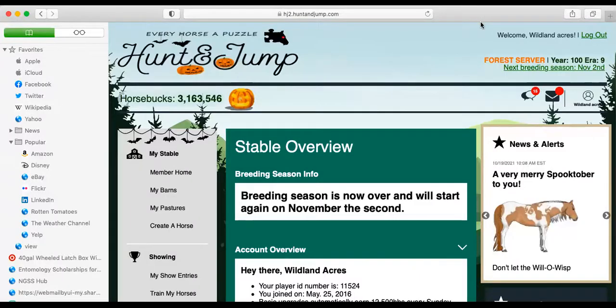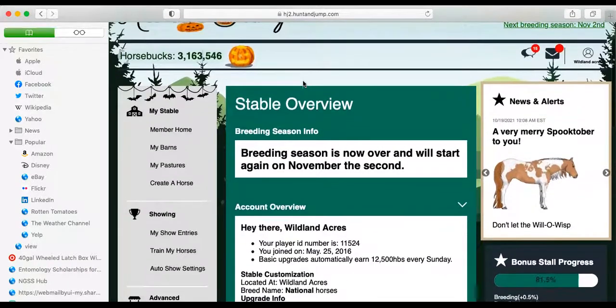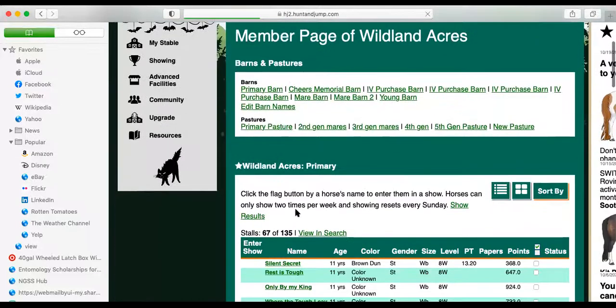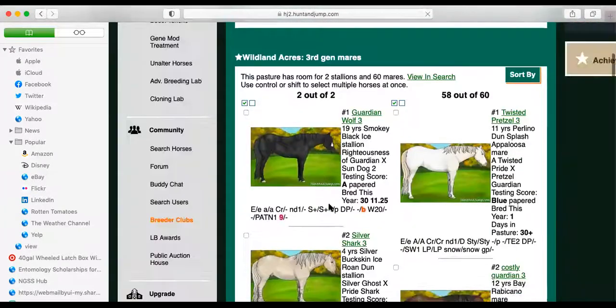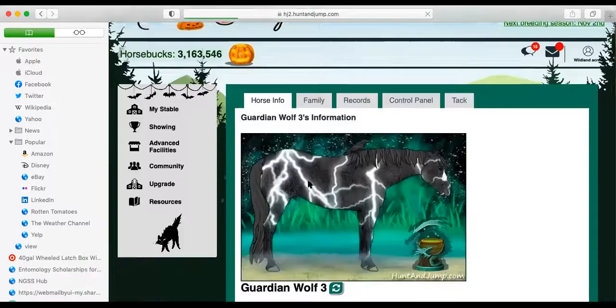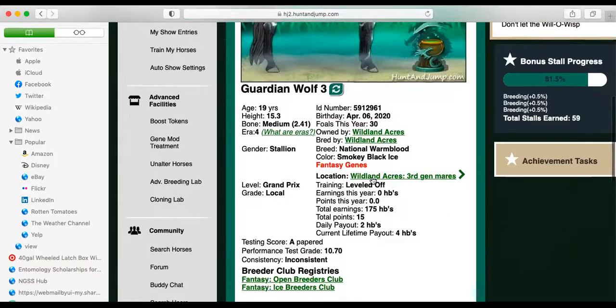Hello everybody! This is Wildland Acres with Hunt and Jump, and it's time to work on finding a new third-generation stallion. I am filming this video a little early. The reason should become apparent eventually, but first we have our boy, Guardian Wolf. I promise the Halloween dress-up still exists — it just takes a little while for their pasture icon to change — but he is 19 years old now.